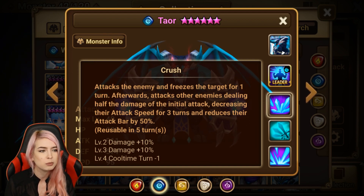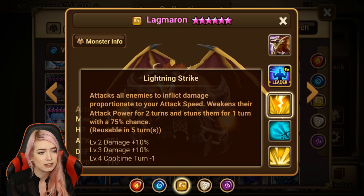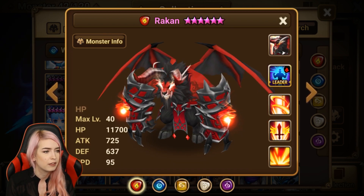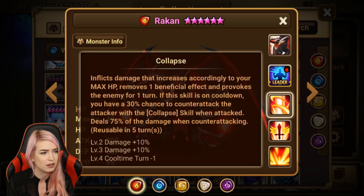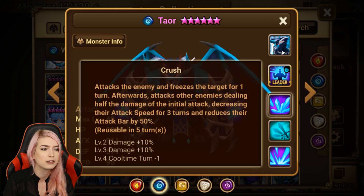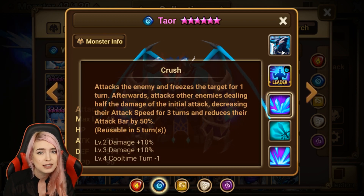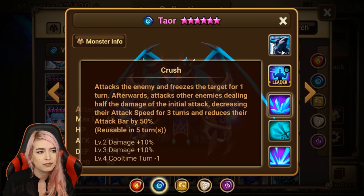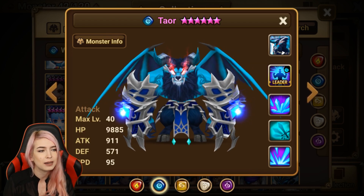One buff they could do — even just improve it — would be to have it freeze everybody. Like you attack an enemy but it has a chance to freeze everybody else as well. Comparing him to the wind one that attacks all enemies, or the fire one with his Collapse, I feel like if they were to improve Tayor and make that third skill an AoE, at least if you were gonna use him in Dragons B12 he could clear the waves a little faster. Right now he's just a little lackluster.